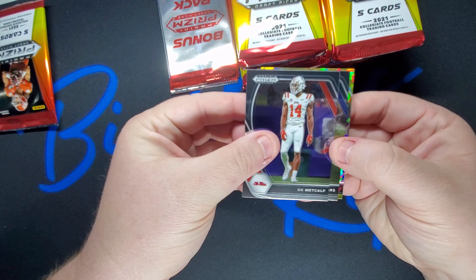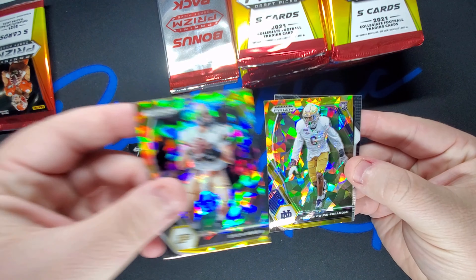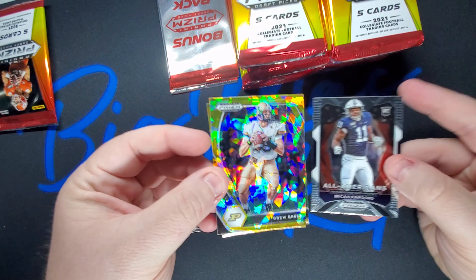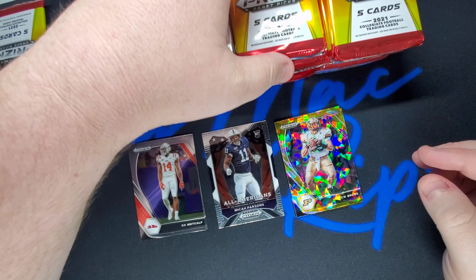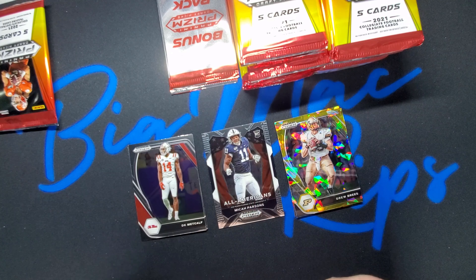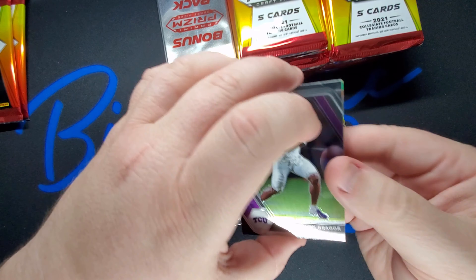We've got DK Metcalf. We've got a gold prism Drew Brees and a rookie there. I really like these gold prisms, to be honest. I actually started collecting them and trying to complete the set — I am a collector — so we'll see if there's a lot of value in them. Tell me what you guys think in the comments.